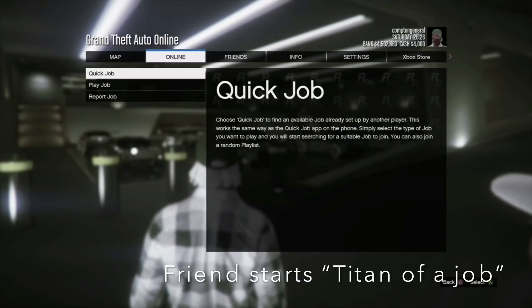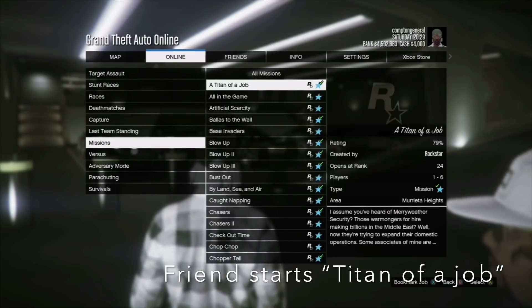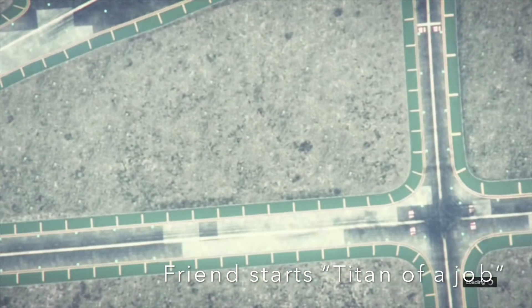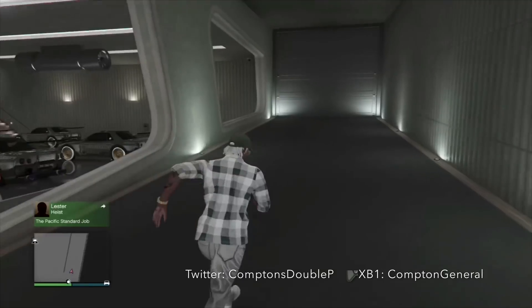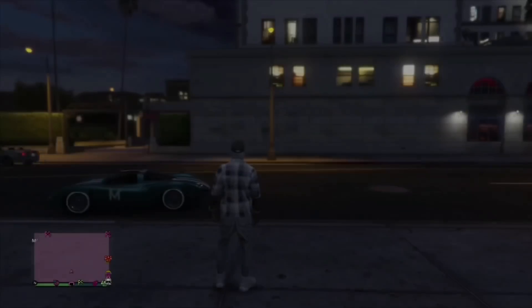Your friend starts up Titan of a Job while he's facing the cars. Go to Online, Play Job, Rockstar Created, scroll down to Missions, and start Titan of a Job. Once he comes back and can see the cars on his screen while sitting in the Titan of a Job lobby, that's when you run outside. When he says 'yeah I see the cars,' turn around and run out the garage, making sure everybody exits the warehouse.